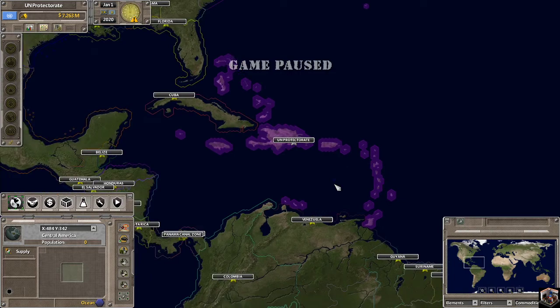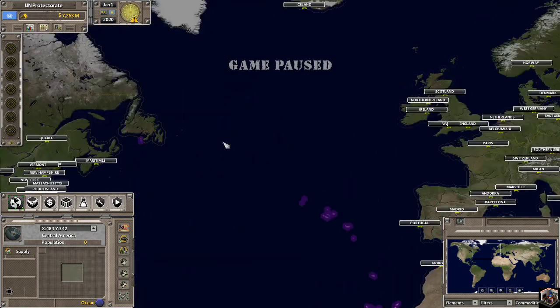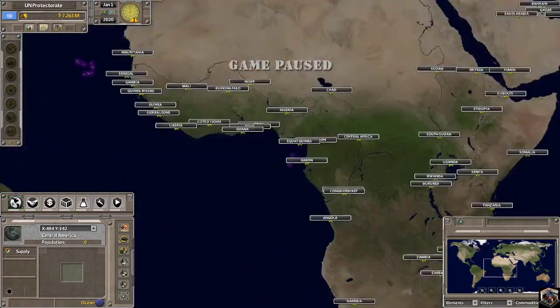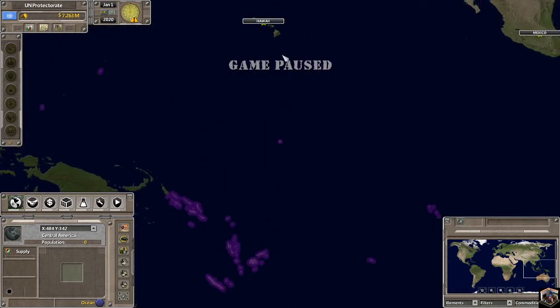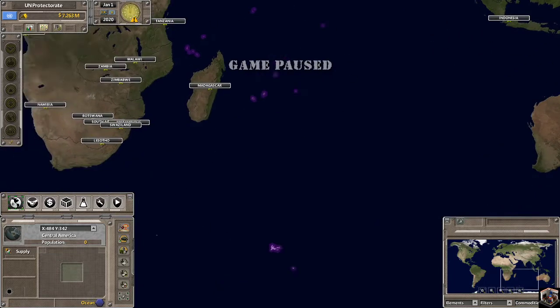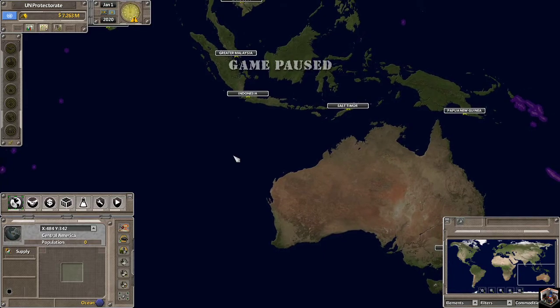We control everything in purple, so we have obviously the majority of the Caribbean, Bermuda, a bunch of islands off here. We control Malta, which is interesting. Nothing in the north, a couple islands off the coast of Africa. I think we have a large chunk of the Pacific islands — like New Caledonia, a couple islands over here, and a bunch of islands over there. So yes, we're pretty spread out, I'd be honest.